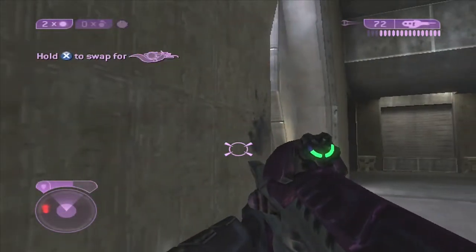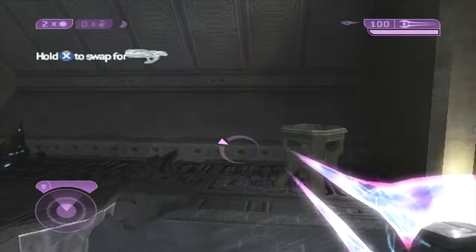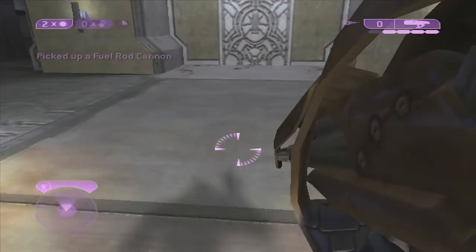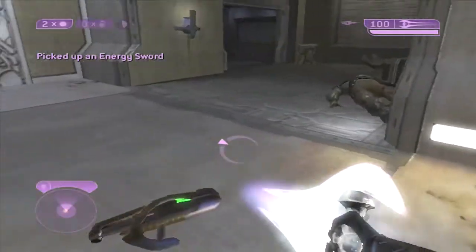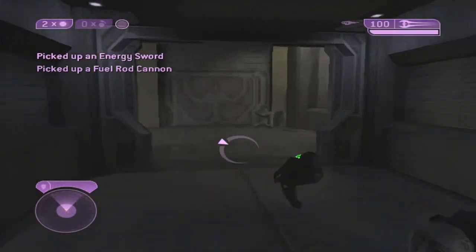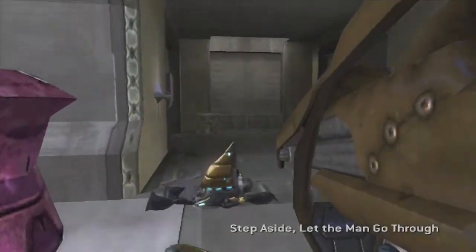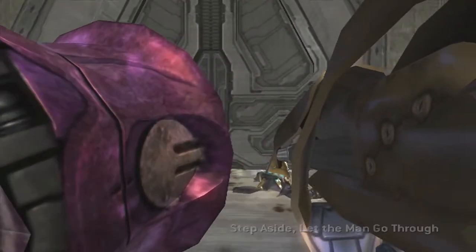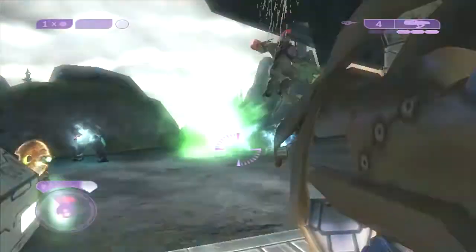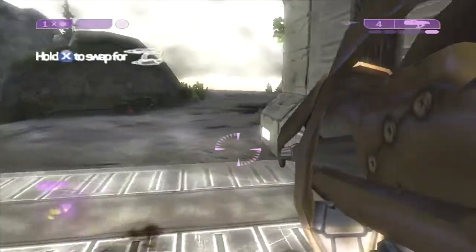Usually when you get in here, those guys don't follow you out. I don't know why that guy decided to this time. I'm probably wasting a lot of time here — you don't have to keep swapping weapons and moving them up here. I just do it because at the end of the level you want to keep your carbine and your sword on you, just in case your ally doesn't show up or he jumps off a cliff or gets blown off a cliff or whatever — at least you have it there to grab.